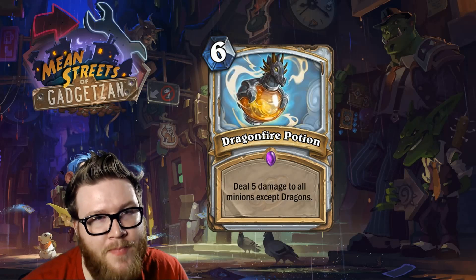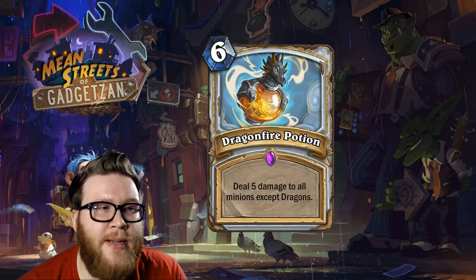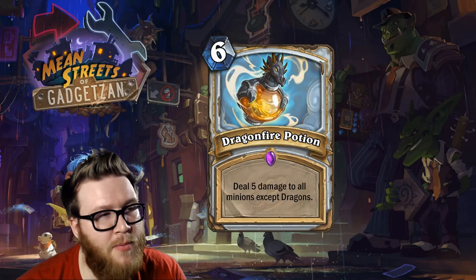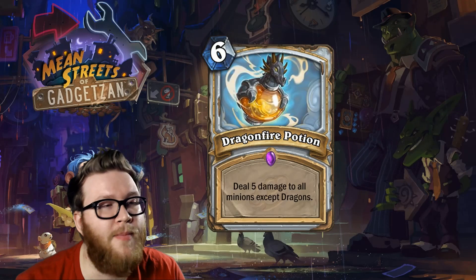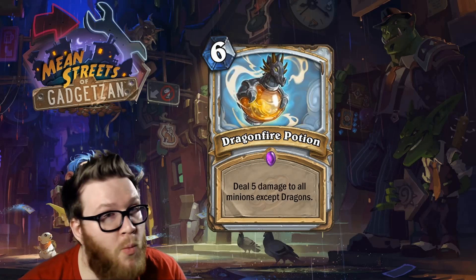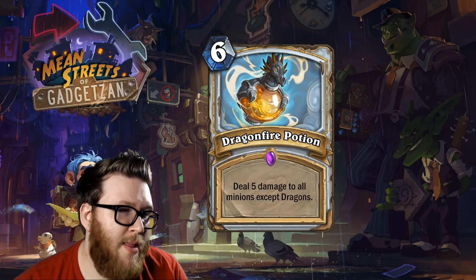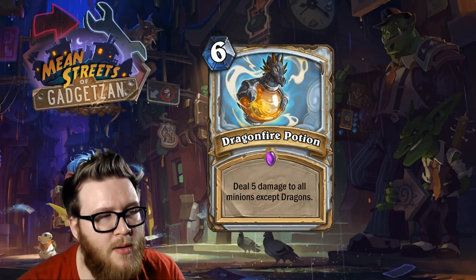Obviously this is perfectly designed for Dragon Priest. A similar past card was Light Bomb, which dealt damage to minions equal to their attack — really good at clearing high-attack things like 8/8 Arcane Giants or a 7/7 Dr. Boom. Dragonfire Potion will not do that. It won't kill 8/8 Arcane Giants, so it's not quite as good as Light Bomb. That said, Light Bomb still worked in dragon decks because most early-to-mid game dragons had lower attack than health values.